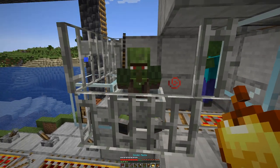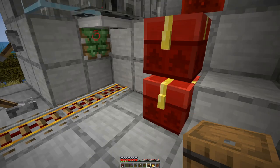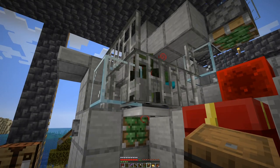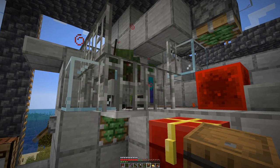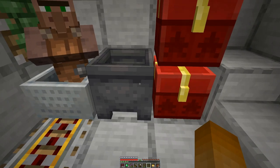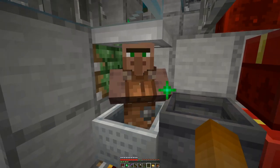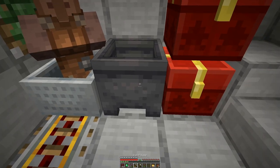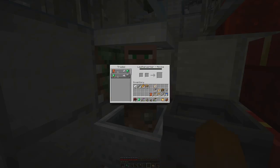Next on the list are two fishermen so that we have someone who can dispose of all the fish we might have — maybe two won't be enough. Then we have the leatherworker, mainly for completeness' sake, but there is one trade where we can get emeralds from leather, and that might be a good thing.